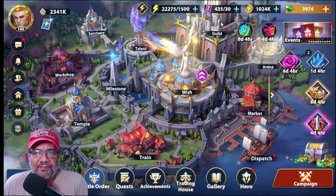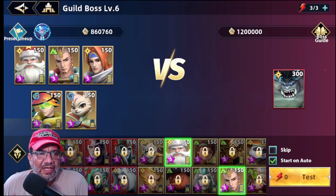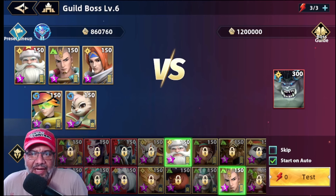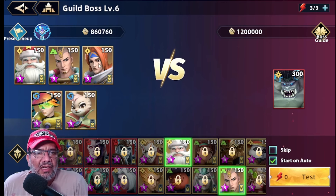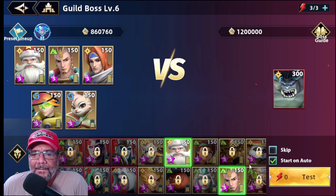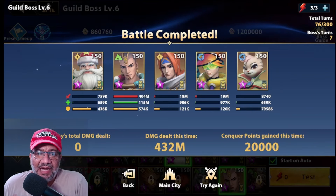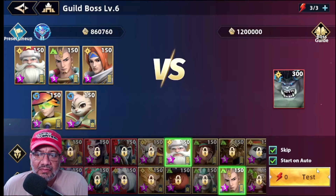Vamos primero a jefe gremio en battle test. Aquí tengo la composición con personajes en exclusiva 3, también con Rister y nuestro amigo Dharma. Voy a saltarme la run para que no sea más largo. Resultado: siete turnos, 404 millones de daño. Nada mal, sin meterle daño directo especializado. ¡Siete turnos, cool!